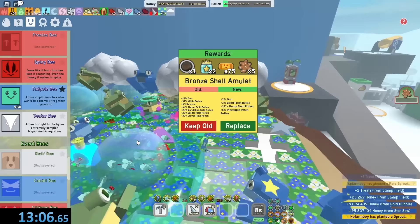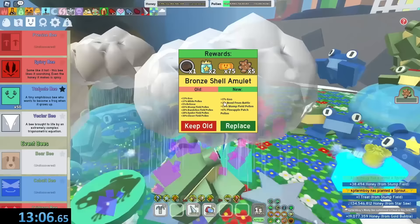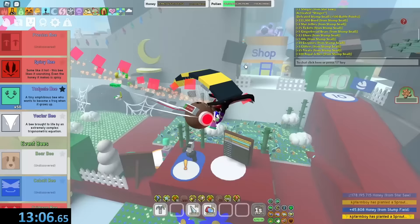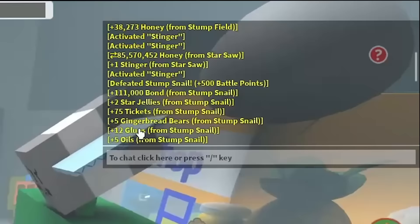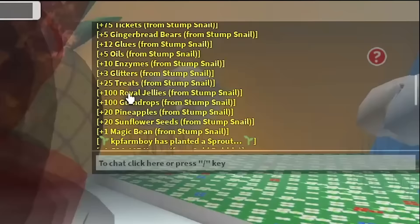Only 13 minutes and 6 seconds — I killed the stump snail only using tadpole bees: 50 gifted tadpole bees with the attack mutation on each and every one of them. This was a lot of suffering. The amulet drop? Plus one goo, Bomb from Battle, Stump Field Pollen, Pineapple Patch Pollen — complete dog water, get out of here. The loot: 111,000 bonds, sword jelly, 75 tickets, 5 ginger red bears, 12 glues, 5 oils, 10 enzymes, 3 glitter, 25 treats, 100 royal jellies, 100 shopping gumdrops, 20 pineapples, 20 sunflower seeds.